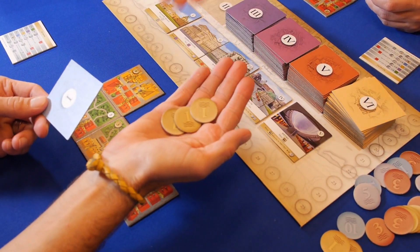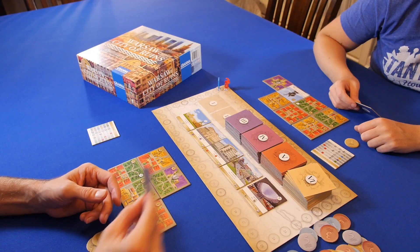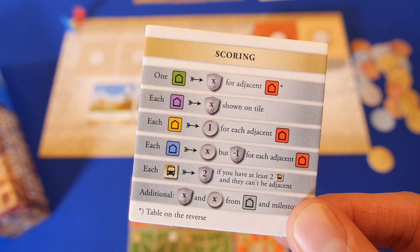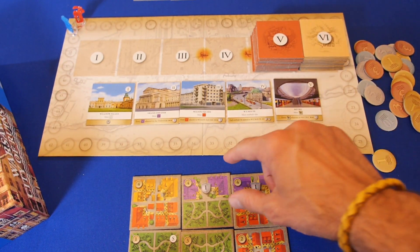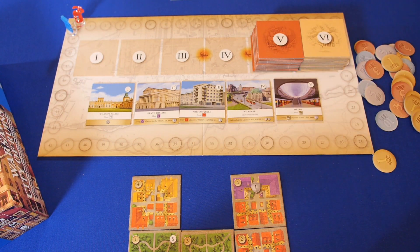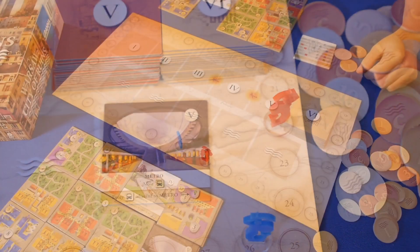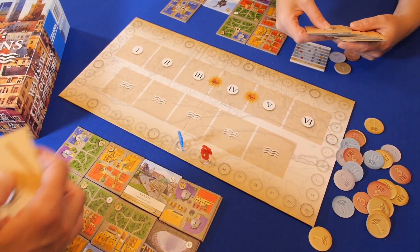Players may also choose to discard a tile and gain 3 coins. After the tile is placed, the hand of tiles is passed, and play continues until all 4 tiles have been placed. Next is the income phase. During epoch III and IV, World War I and World War II happen, and players must discard tiles from their district. The milestone tile is awarded, and then each district is scored. The next epoch tiles are dealt and play continues. The player with the most points after the 6th epoch wins.